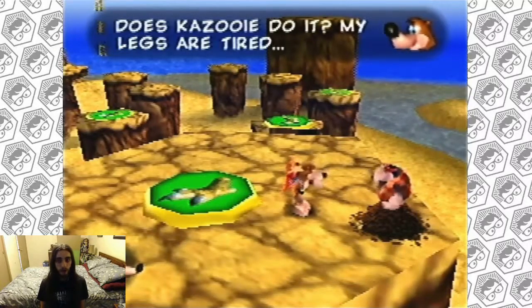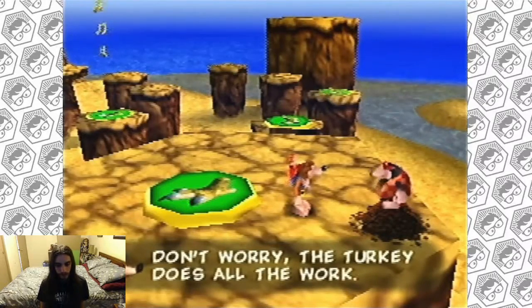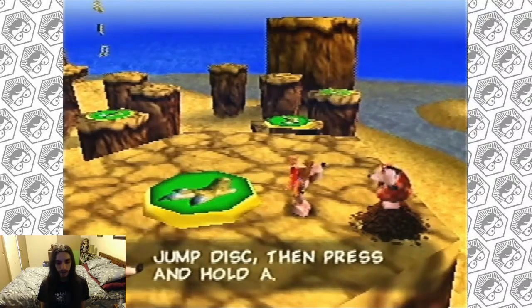Does Kazooie do it? 'My legs are tall.' Don't worry, the turkey does all the work. Why does he sound like Mickey Mouse? Simply stand on a shock jump disc and then press and hold A.